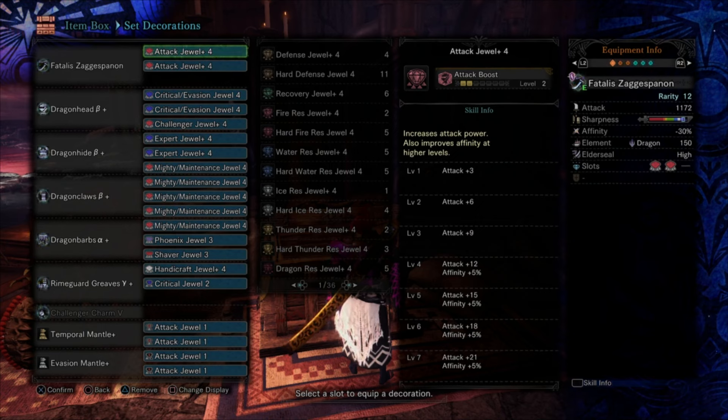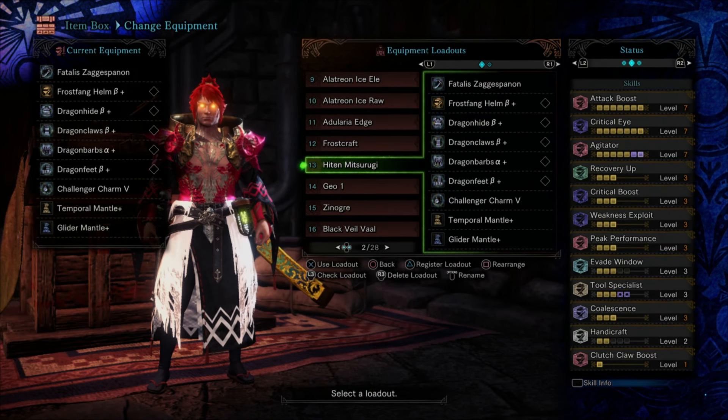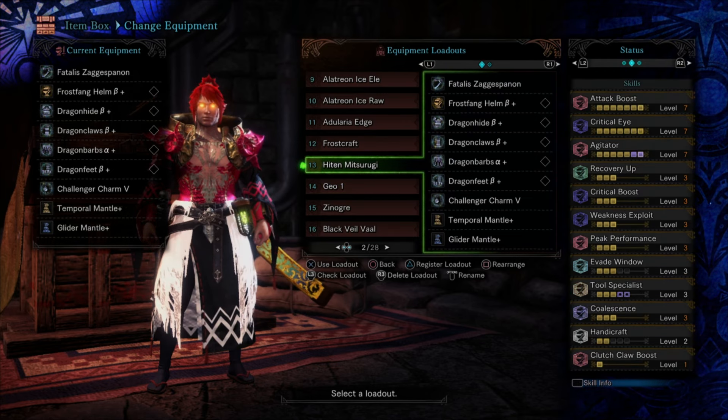Now let's talk about what I feel are the best setups for regular monsters and then elder dragons specifically. Here we have my ultimate god of destruction build — my general meta build that I use to fight all elder dragons. I'm using the Frostfang Helm so you don't even have to farm AT Velkhana for this build. I have Temporal and Glider Mantle, and there are going to be some variations. I have Attack 7 here, but you can drop an Attack 1 and an Attack 4 to add something like a Geology level for Guiding Lands farming.